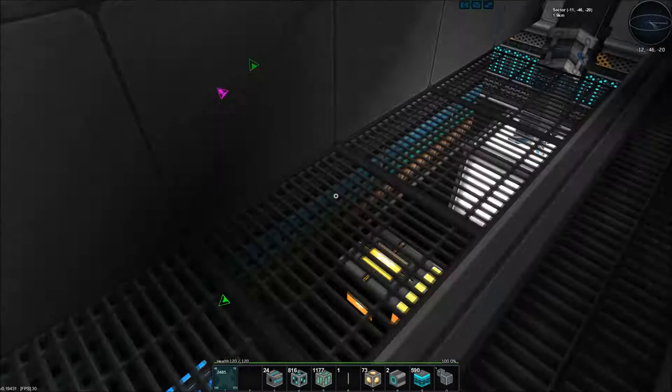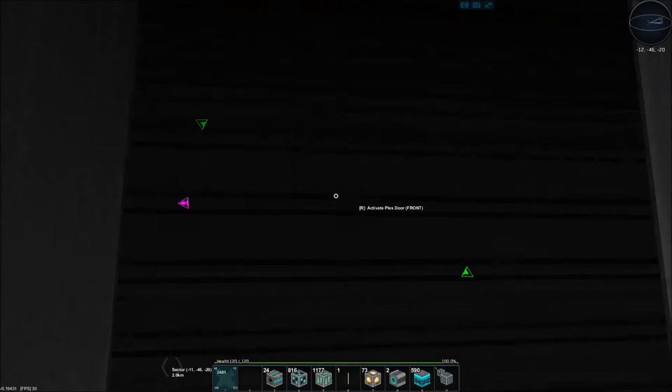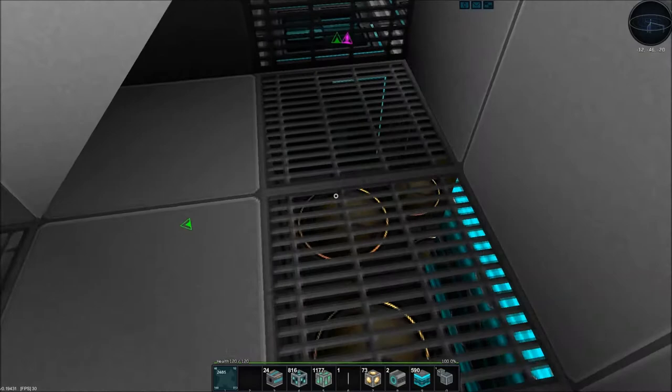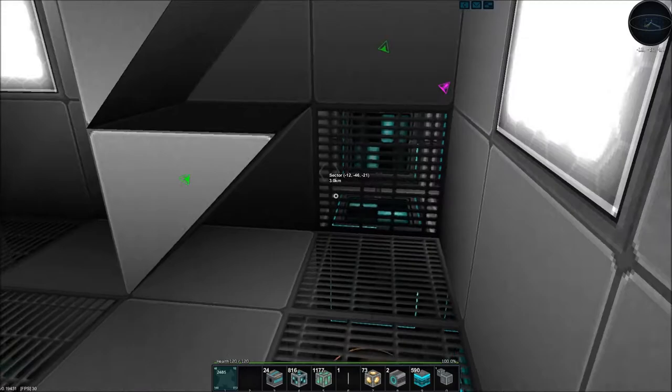I can't wait to fill in the rest of this space. I could fill it in with more jump drives. If we get in the core I'll show you — we're not maxed out on our jump drives, but holy crap, that takes so many blocks. Here's some more stuff — looks like they added this recently. If you look at the ring around the shield capacitor, it's like glowy — that's cool.